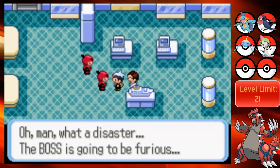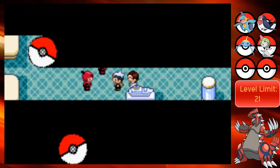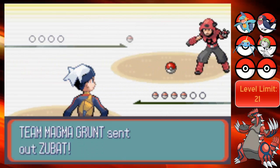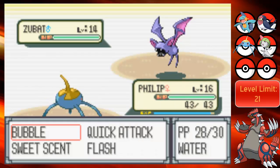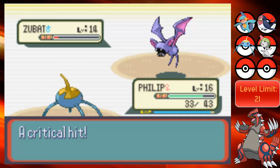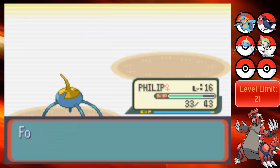'Oh man, what a disaster. The boss is going to be furious.' The second grunt calls the first one a sniveling wimp and says let me take care of this. 'You'll see who the sniveling wimp is. You don't even have a name, that's how unimportant you are.' Zubat - let's go for Bubble a bunch of times. Astonish - okay, we both have really weak moves. Let's go with Quick Attack. Way to go Phillip, taking care of Team Magma like it's nothing. Maybe I will keep you around.